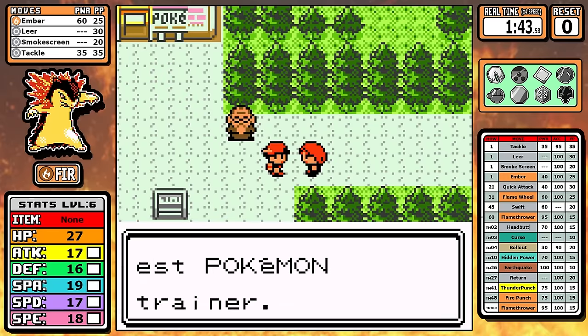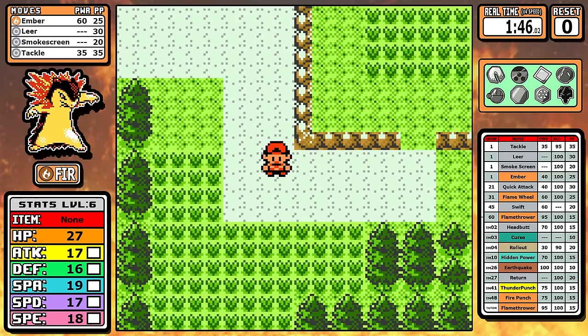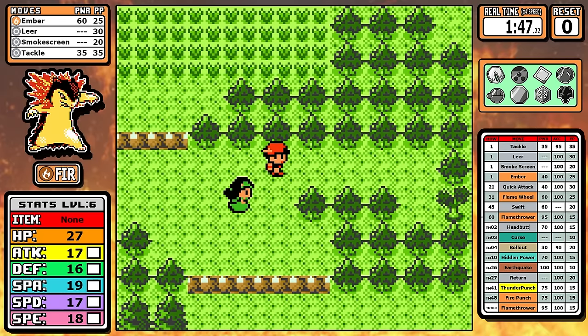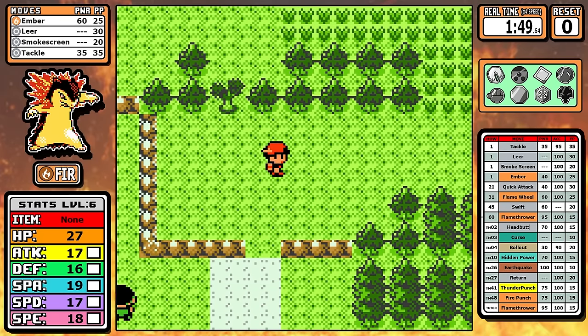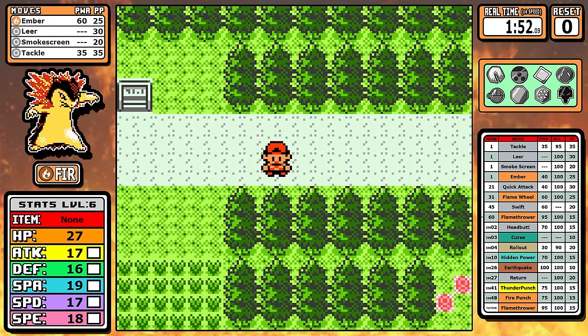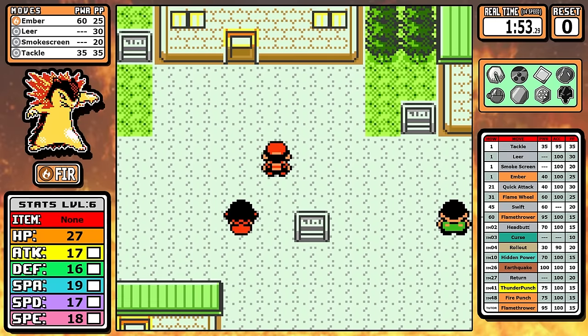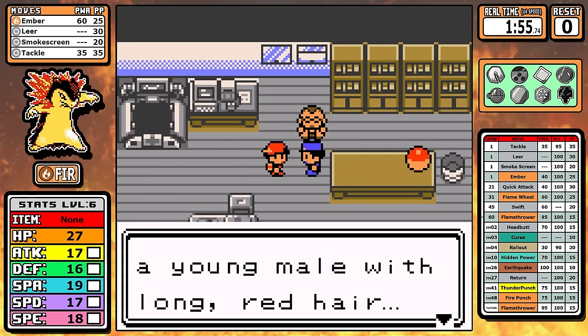Overall in this run there are quite a few things I've refined — different strategies that work better in the confines of using real time as a metric. These basically boil down to things like management of money, HM users, repels, and power points at certain parts of the game. We'll go over them when we reach those sections.